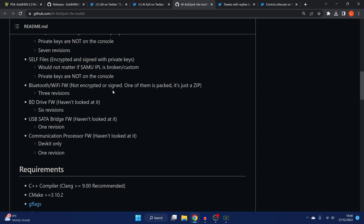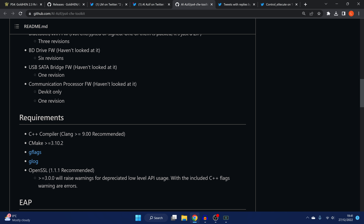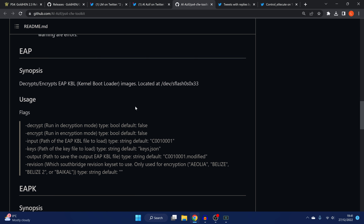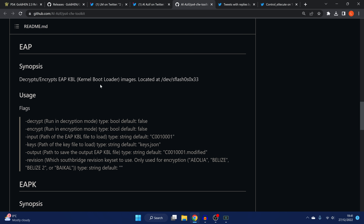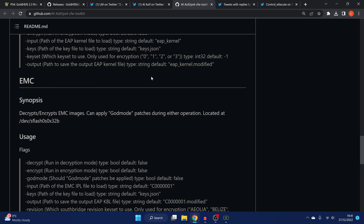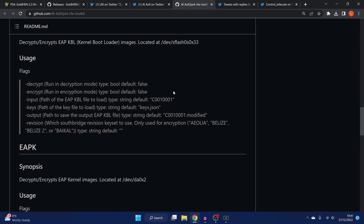Similarly, self files encrypted and signed with private keys aren't achievable — it would not matter even if SAMU IPL is broken or custom, since private keys are not on the console. There's also Bluetooth (not encrypted or signed, just packed as a zip), Blu-ray drive firmware, USB SATA firmware, and processor firmware that haven't been looked into. In summary, this toolkit decrypts and encrypts EAP kernel bootloader images located in dev S-Flash, and could be the beginnings of a step toward PS4-style custom firmware — but it's a toolkit, not custom firmware itself.